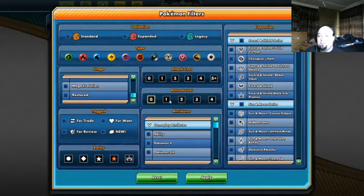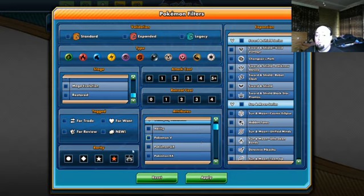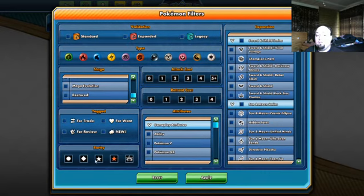You can have shield values or attack values. Rarities — Common, Rare, Double R, Triple R, SP, SVR, GR — whatever the case may be.